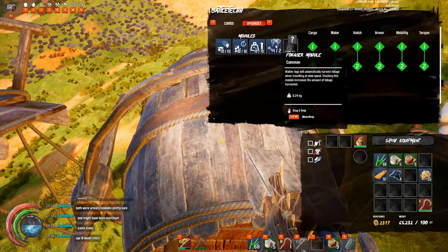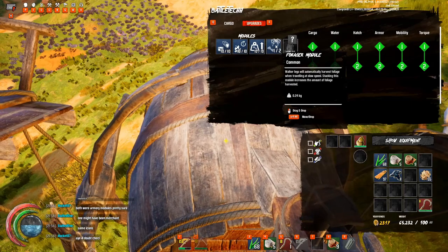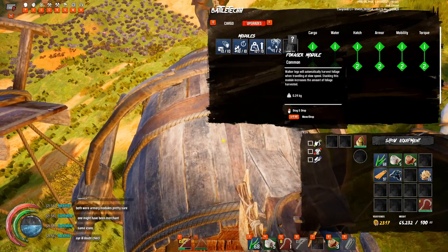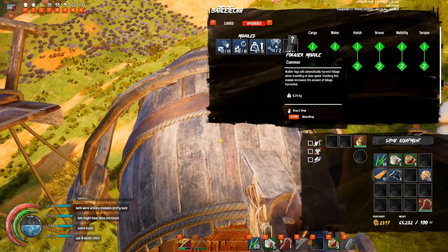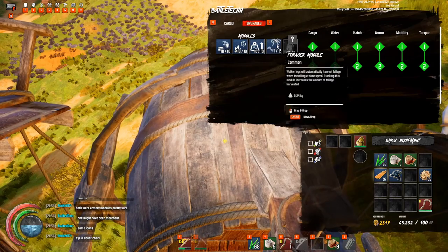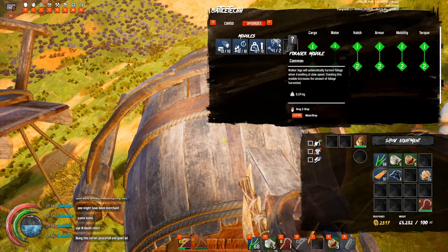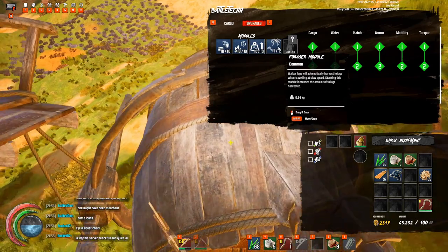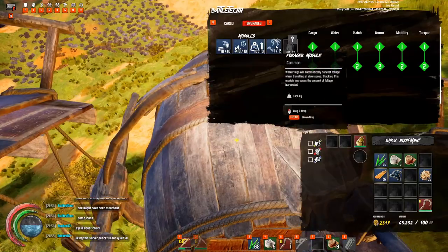Last but not least, they've got a forger module - I've never seen this module before, it's super rare. When you're walking with your walker, it automatically harvests fiber and anything you'd expect to get with a scythe: fiber, corn, probably cotton, aloe, and cattails too. If you can come across forger modules and put them on a spider, for a solo player, that would be a really cool quick way of gathering your fiber and cattails because it's super quick.